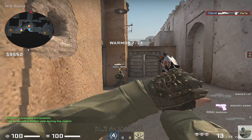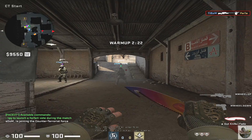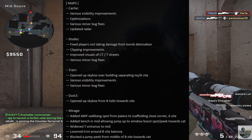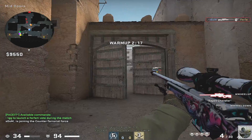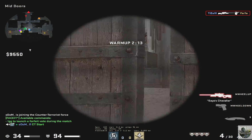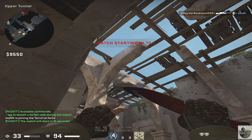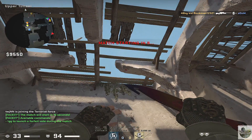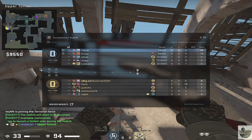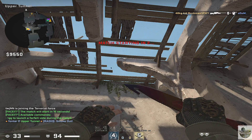Hey guys and welcome to my channel. Recently Valve dropped a pretty big update for CSGO and I'm not gonna lie, this update had me a little bit concerned — and it wasn't because they added a bench to Mirage. No, it was something far more subtle. On Dust2, they opened up a skybox from B tunnels to B site, which allows you to use a ton of different types of utility from tunnels towards the site without having to worry about getting shot.